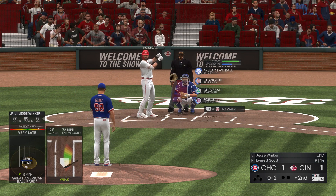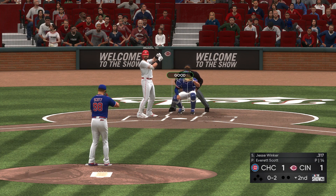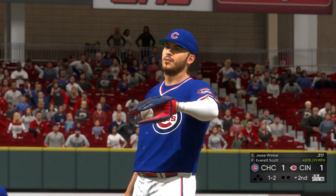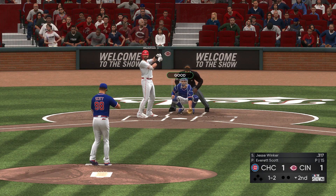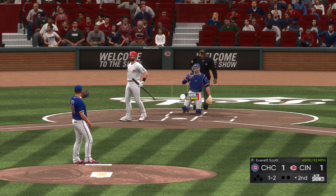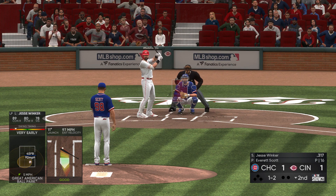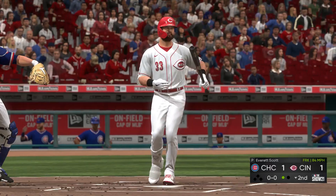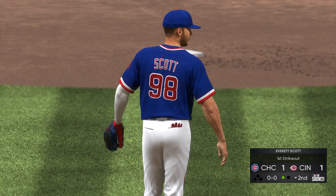I definitely need to up my Ks per nine because I don't get a lot of strikeouts — I just get groundouts or flyouts most of the time. Love the high heater to raise the hitter's sights. Let's see if he buries something in the dirt — go with a four-seamer low. Crushed it foul. Going with the forkball — first appearance of the forkball in this game. Forkball coming in clutch there. First strikeout of the game.